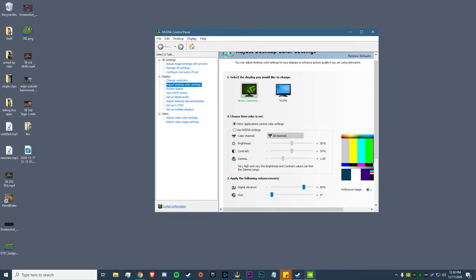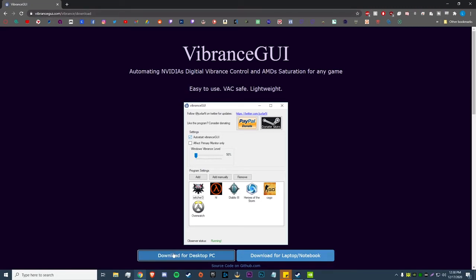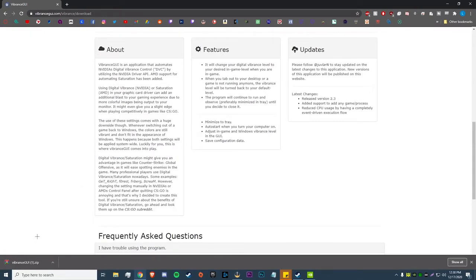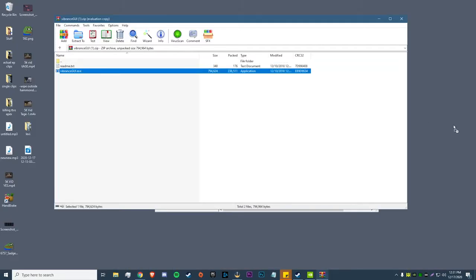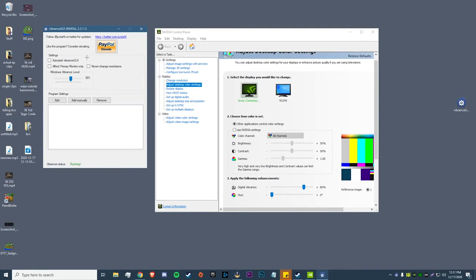If you don't want your desktop colors changed — only the game — there's a program called Vibrance GUI; I'll leave a link in the description. This also works for AMD users since I'm not sure AMD drivers have a built-in color enhancement option. Go to vibrancegui.com, hit download desktop for PC. You'll need WinRAR to open the zip file. Drag it to your desktop, double-click to open it. Default is 50 — I like mine on 80. Tick 'effect primary monitor only' and 'never change resolutions.'